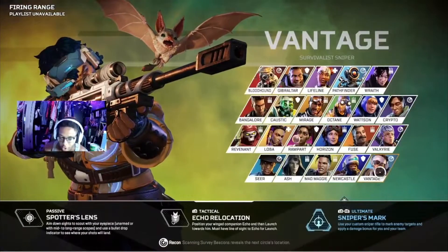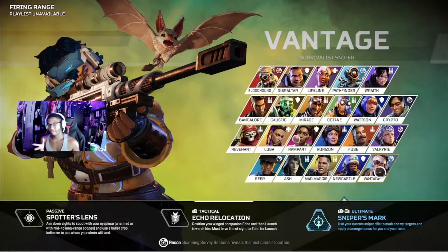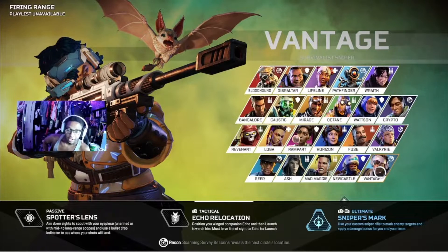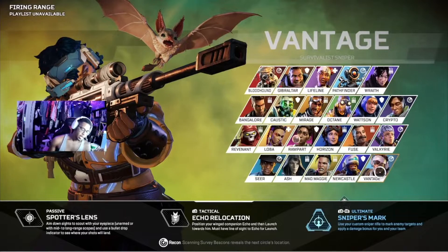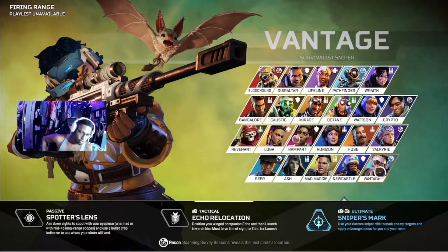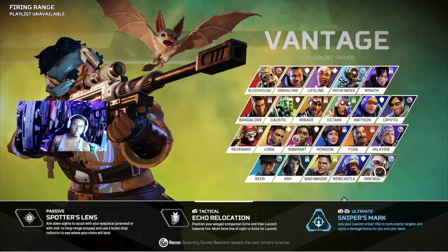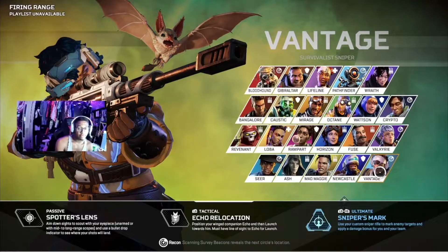Let's go over her alt. Her alt is a sniper rifle that can mark enemies and apply extra damage for you and your teammates once you hit the enemy with one bullet. Her tactical is a bat that she can throw out and jump to at any point in time, and then double jump off of that. Her passive is basically when she aims down sights with a long range or medium range scope — she can see the enemy's shields, she can see their name, she can see how many are alive.